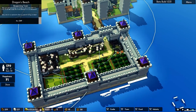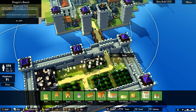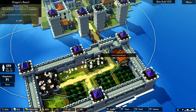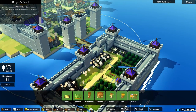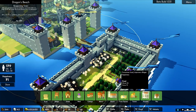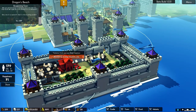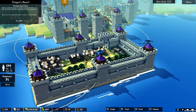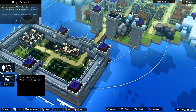Probably best having the tavern in the centre, though, since it doesn't reach everywhere. So we'll delete one space, have a cottage there, and a tavern in the centre here — rotating it to make sure it's the right way. There we go. Now it's going to take a while to build.